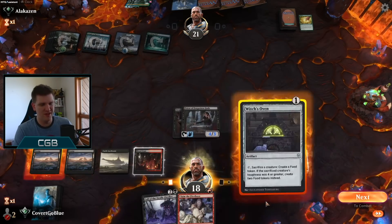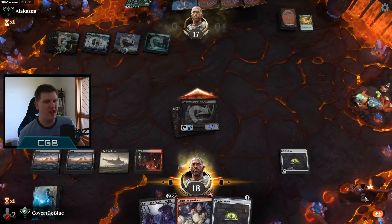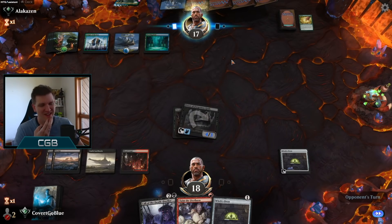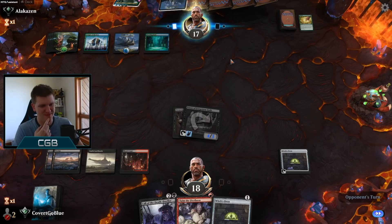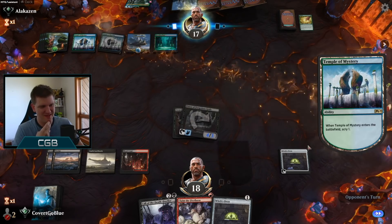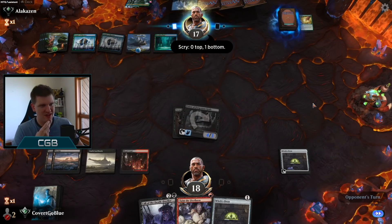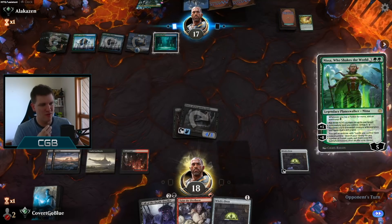Ever since I pointed out people who are annoying by touching everything, now they're everywhere. This person had to touch every land before deciding whether to block with a Grazer or not. They're taking over Arena — we must rise up and spread awareness of these monsters. Deep thoughts, and then Uro. My day is starting out the way the last few days have — I get absolutely rolled, then I have to rebuild myself psychologically.